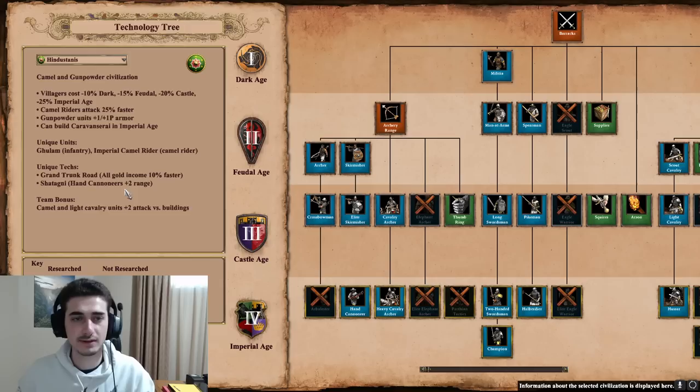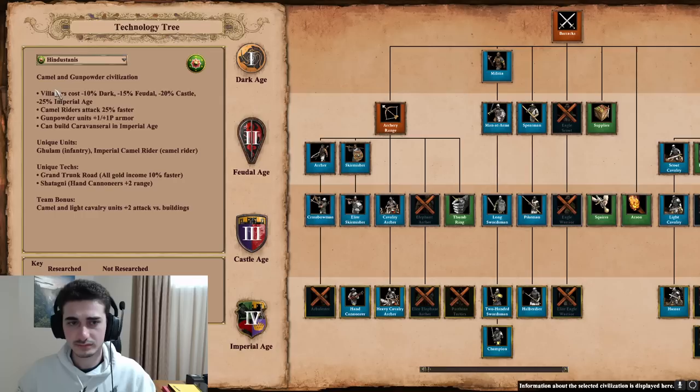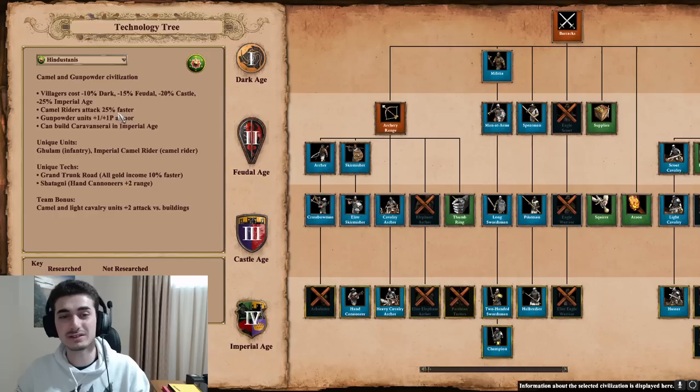Let's hop in. Hindustani is described as a camel and gunpowder civilization. Their bonuses are as follows: villagers cost minus 10% food in Dark Age, minus 15 in Feudal, minus 20 in Castle, and minus 25 in Imperial Age. That's a huge discount, especially as the game goes on — really strong eco bonus. Camel riders attack 25% faster, which is one of their new bonuses and extremely strong in 1v1, not only against knights but also against buildings.